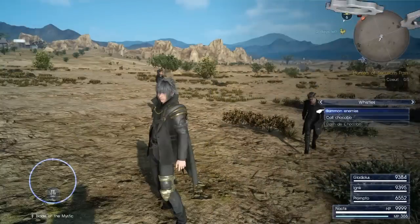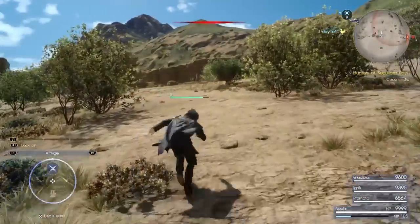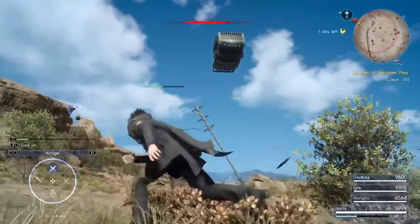When you get over here, what you're trying to do is get this secret boss to spawn, so you want to summon your enemies — blow it on your whistle. When you do that, you're going to spawn in some level two enemies, usually some scorpions or something like that, but you're also going to have a Magitek engine that spawns in.